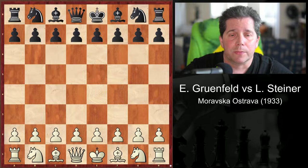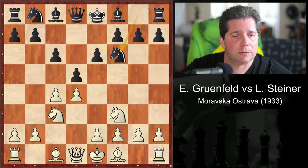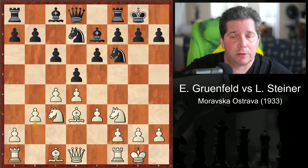D4, D5, C4, D6, C3. This is standard opening theory.